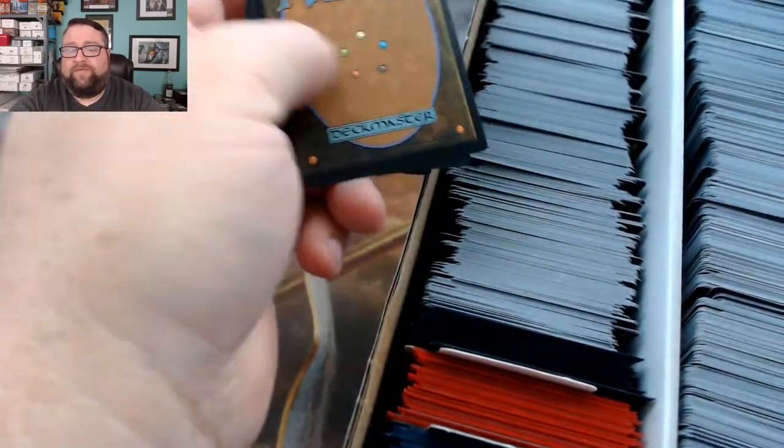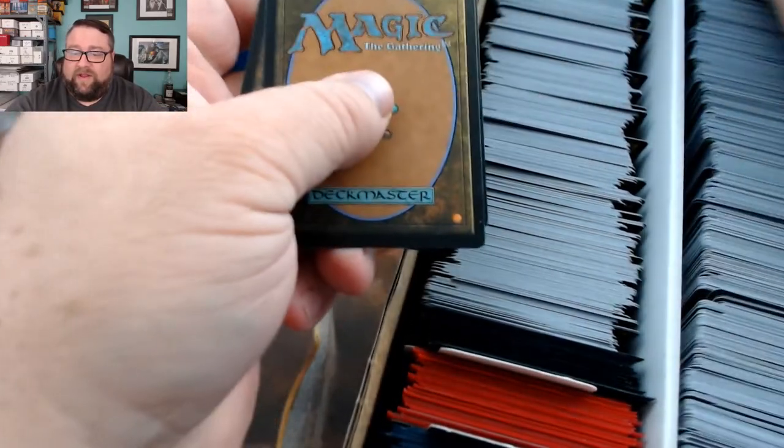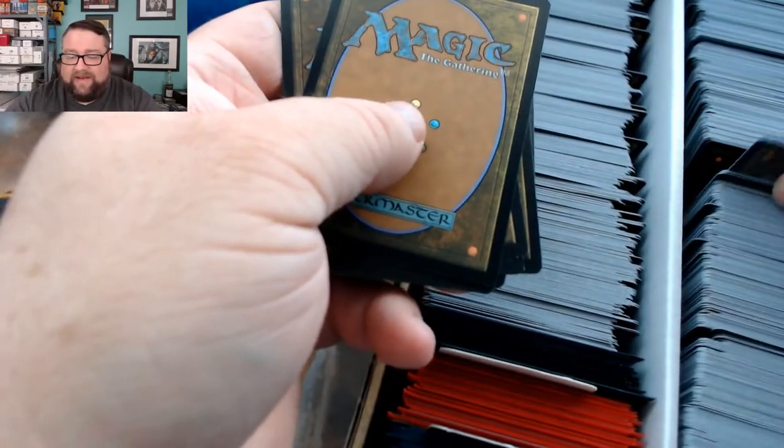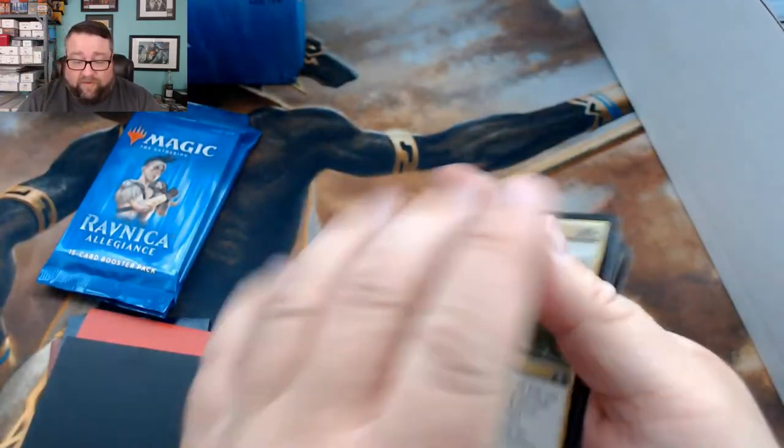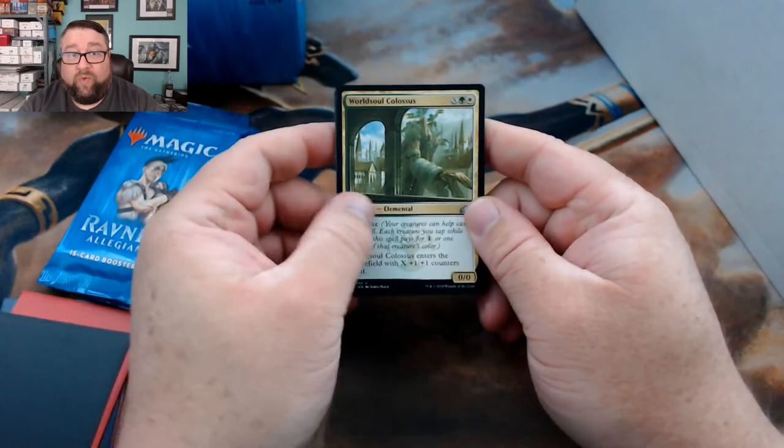Then we get 10 cards out of the history box — one, two, three, four, five, six, seven, eight, nine, and ten. Let's see what we can get for MTG Hermit. We got a World Soul.